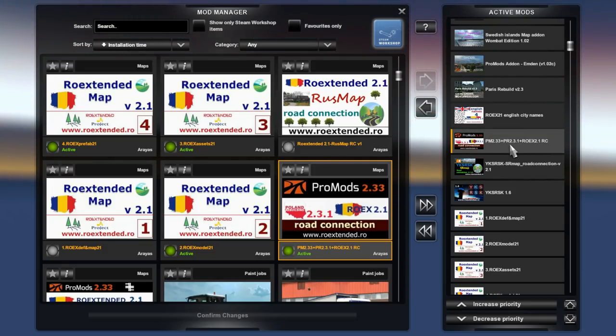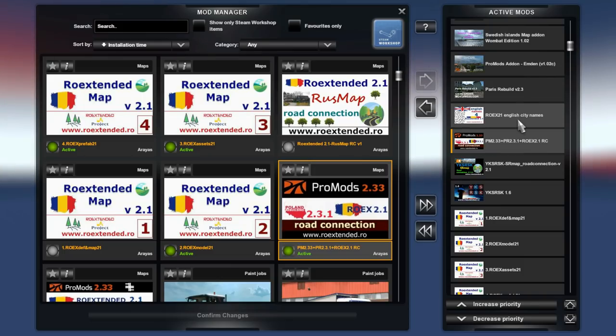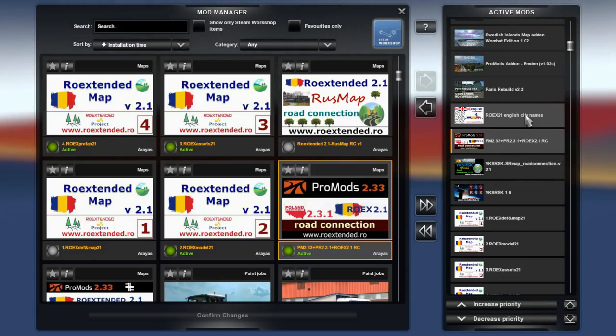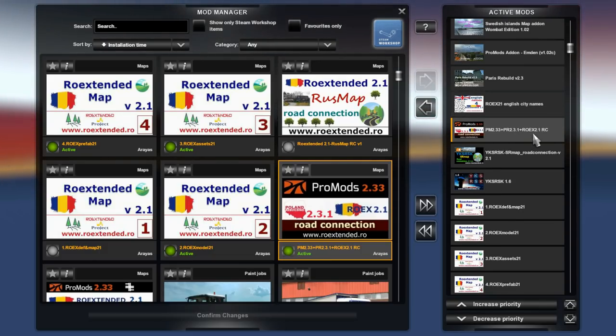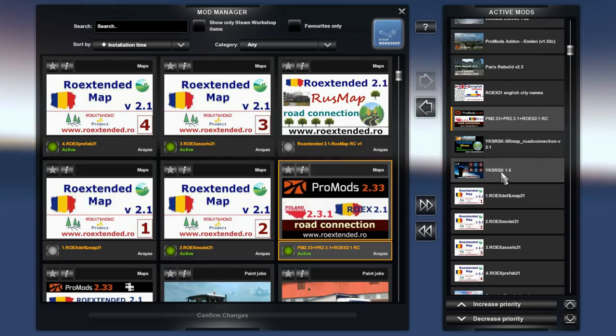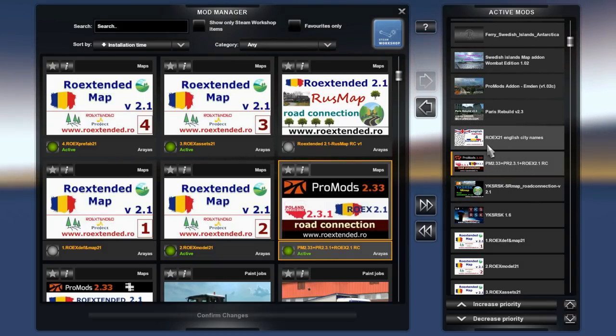Then we have the updated ProMods, Poland Rebuilding, and Romania Extended road connection, followed by Romania Extended 2.1 English city names. As you can see, there are no longer any ferry connections around this area, because the ferry connections are now included both in ROEX and YKS RSK. So no ferry connections needed anymore - it's a lot easier setting this up these days.